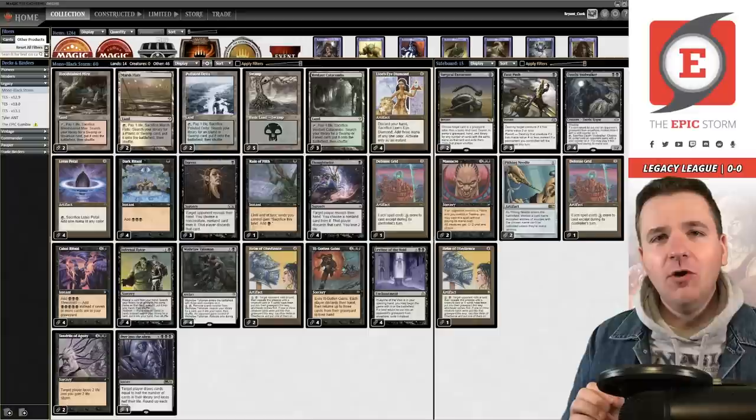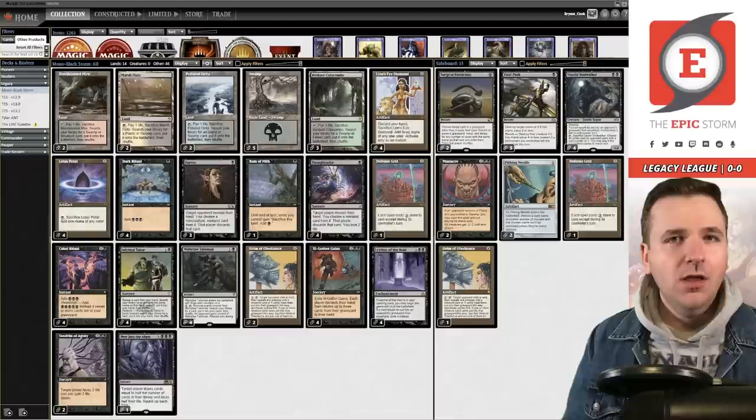Welcome back storm fans, I am Brent Cook, and tonight we're playing mono black storm combo in Legacy with a twist. We're going all the way back to 2006 and we're playing Iggy Pop, one of the original storm decks of the format alongside the Epic Storm. But why is it called Iggy Pop?